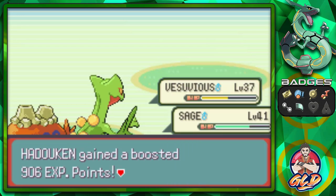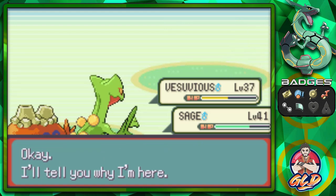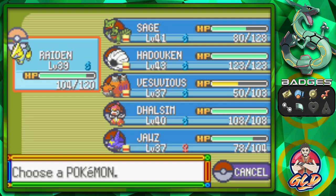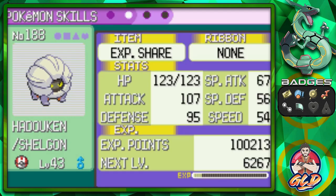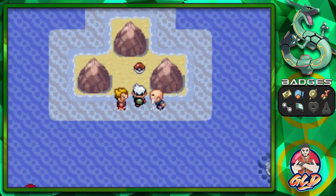Sage grows to level 41, and Hadouken is getting points too — currently at level 43, needing seven more levels to evolve. I have four Rare Candies stored in the PC including one found in the Team Magma hideout. We're saving those Rare Candies for Hadouken so we can evolve it and then continue training the rest of the team, since it gets tougher toward the end.